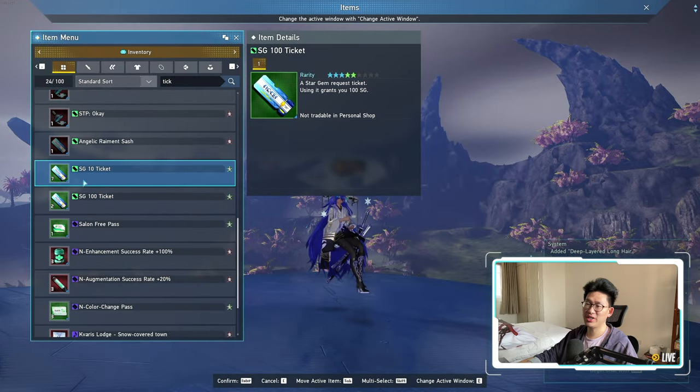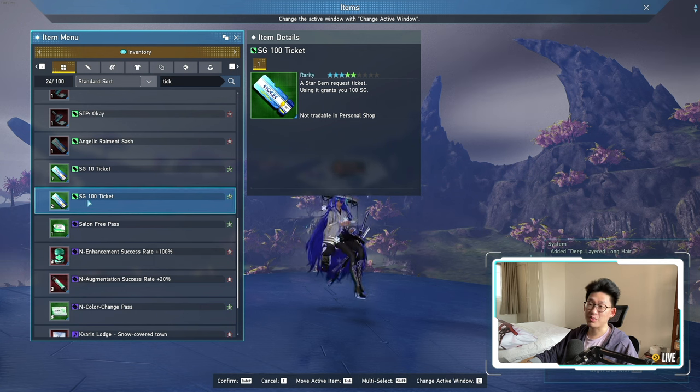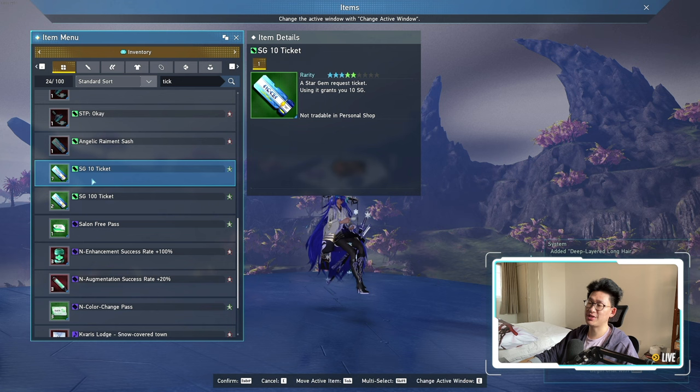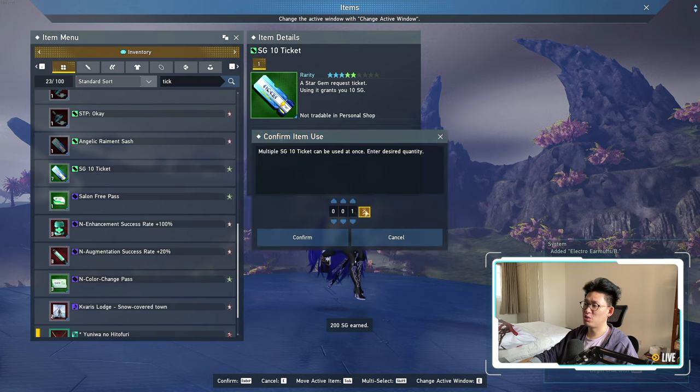So out of 40 tickets, we got 270 star gems. Keep in mind, 100 of those came from the selector ticket, but if we subtract that, that's still 170 star gems from 40 tickets — so that is pretty nice. Honestly, I'm pretty happy with this. Let's just consume all of that.